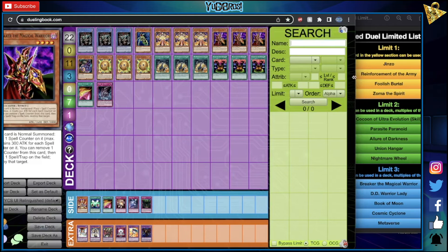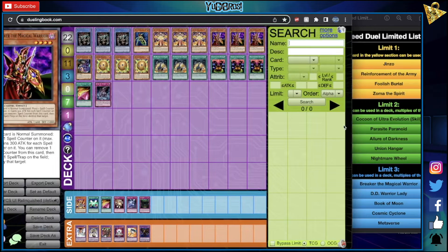Referencing the new list: we weren't playing Jinzo unless we were playing Shadow Reborn, weren't playing ROTA, weren't playing Zoma the Spirit, weren't playing Foolish unless we were playing Shadow Reborn. None of these affect us, so we just play Zoma in the main deck. We could alternatively side Jinzo, but this list has less access to it. Zoma at one is still an extremely powerful card if played at the right time. Cocoon and Parasite — if they're at two, you're playing one and one.